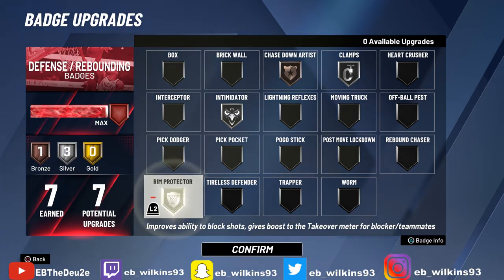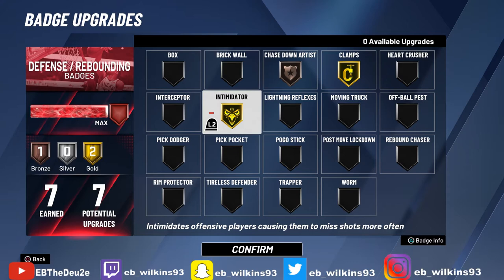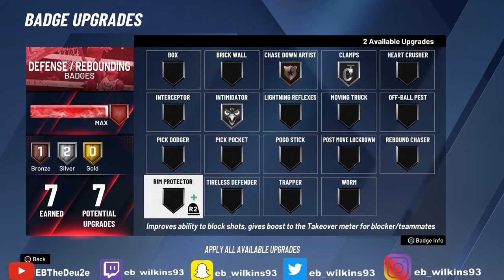Now I'm going to show you how I have my badges set up. This was my first badge configuration after getting that chase down clip — it was cool, but I feel like Rim Protector is most definitely a great badge to have, which is why it's number two. I have it on my guard because I play a lot of 1v1 events and sometimes you have to switch onto the center. Intimidator alone isn't gonna help you enough — but Intimidator combined with Rim Protector is like peanut butter and jelly. They go hand in hand.